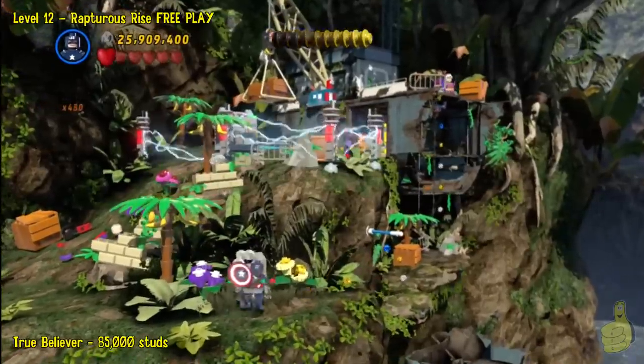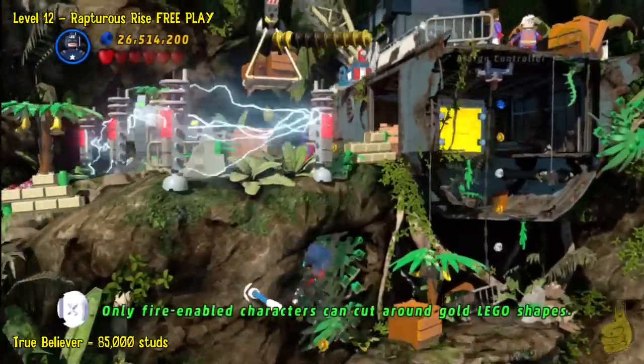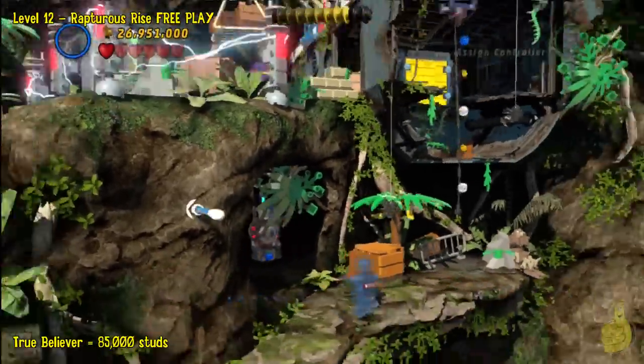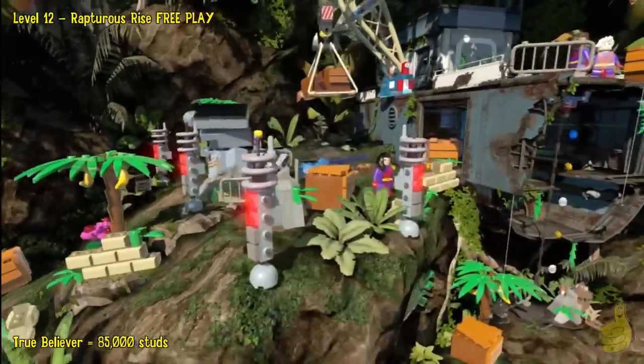Now this is just part of story play here. We make our way all the way over to the lower right-hand side so that we can throw our shield into the switch. That will deactivate the electricity up top.